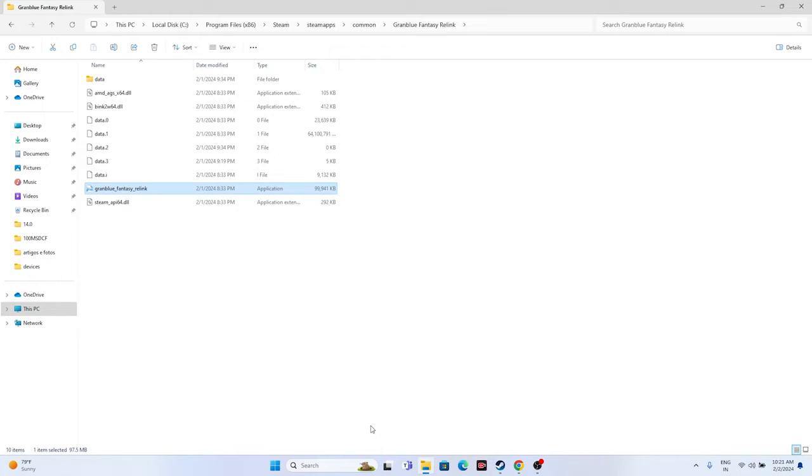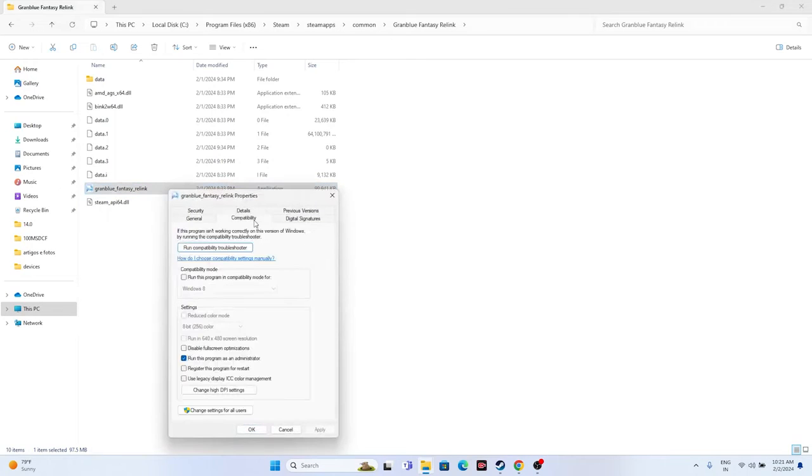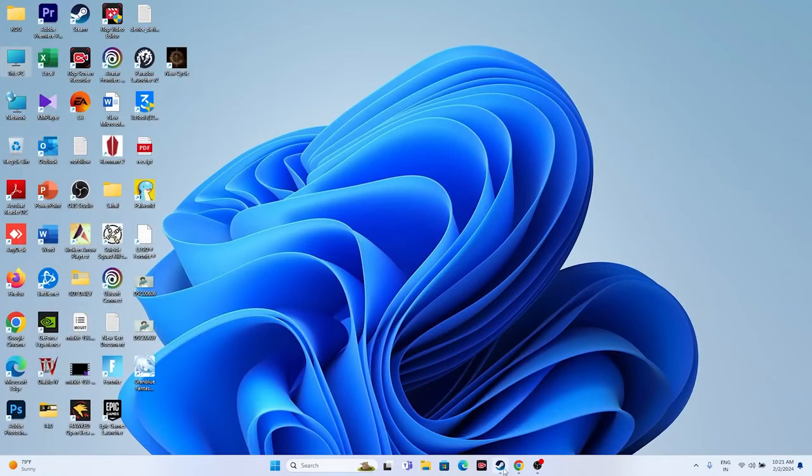If that is not working, try running the game in compatibility mode. Right-click the game, go to Show More Options, Properties, Compatibility, check 'Run this program in compatibility mode,' and set it to Windows 7 or Windows 8. Click Apply and OK, then close everything and try launching the game.